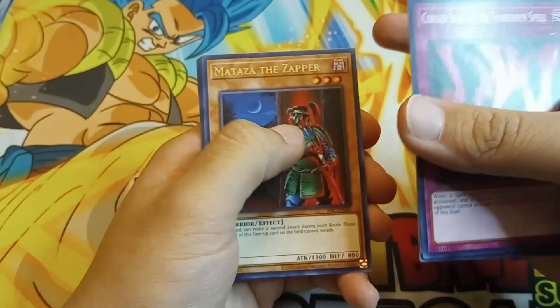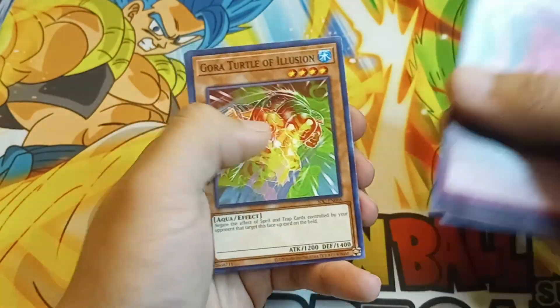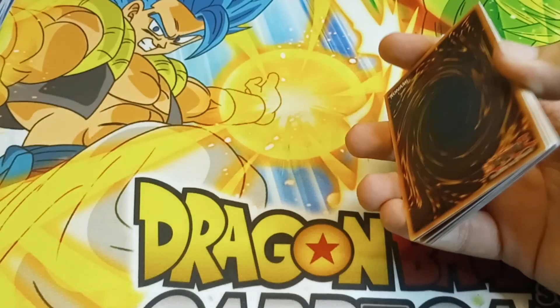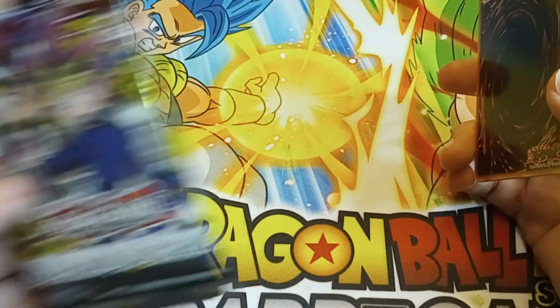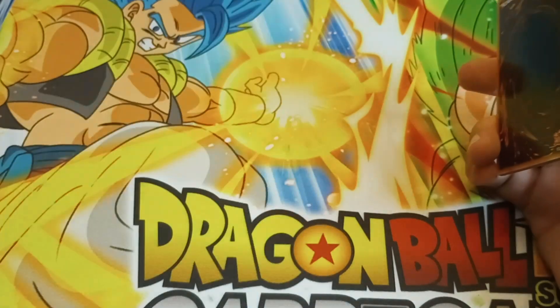Mataza the Zapper. This is Invasion of Chaos. Ojama Delta. Nothing from Invasion of Chaos — that's a little lame. I was kind of hoping we'd at least get a Chaos Emperor Dragon or at least Yata-Garasu, you know? Invasion of Chaos is what started the ban list because that Yata-lock combo would screw you over.